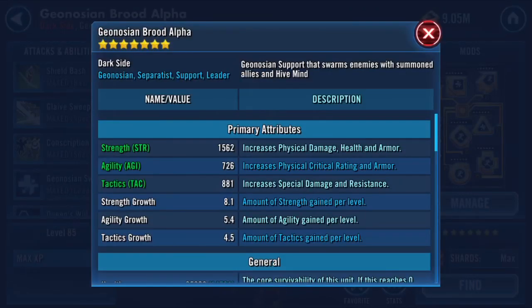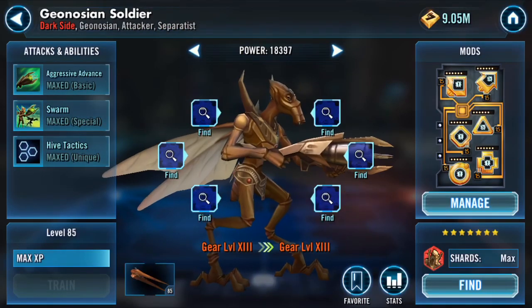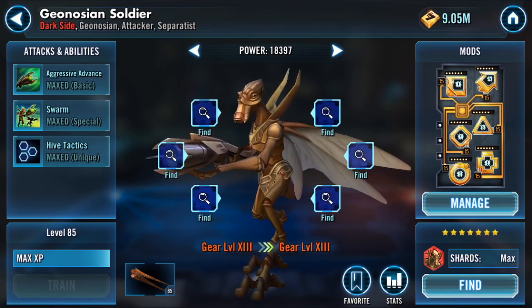Brood Alpha — obviously I did Brood Alpha for TB. I love this team, I love the Geos. I've made a lot of videos with Geos on offense and defense. I love Brood Alpha — he's tanky, he's fast, he got his tenacity up. I'm very happy with my Brood Alpha; I would like a little bit more crit chance but I can't have everything.